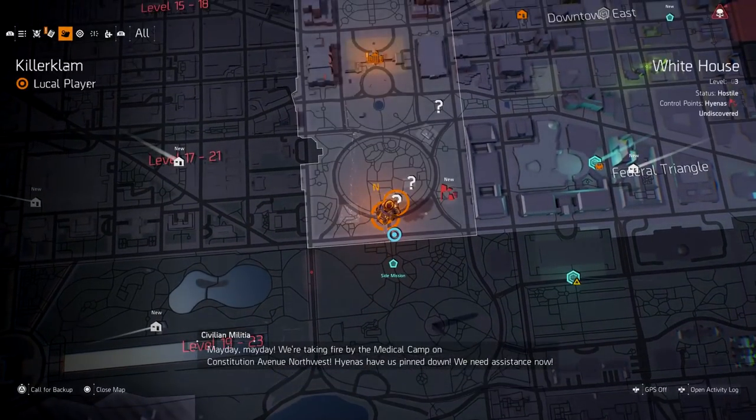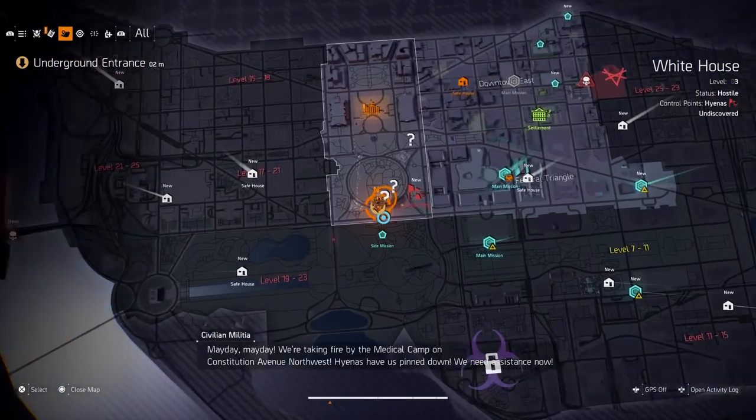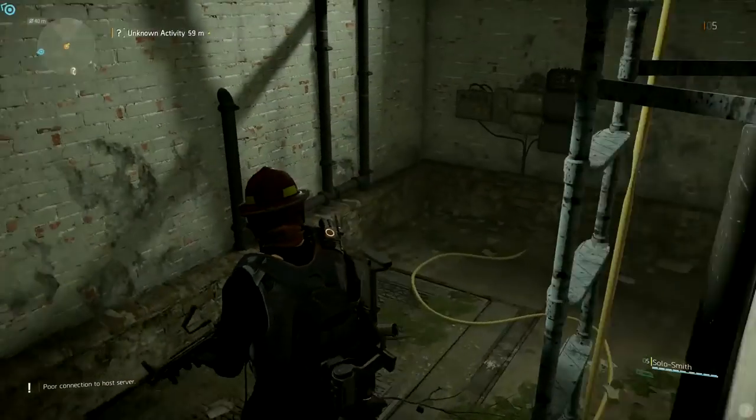For the first spot, you are going to the sewers. Head back to the White House area — right here on the map there is a sewer entrance. Hop on down and get moving. Once you're down below, you're going to be running through the sewers.